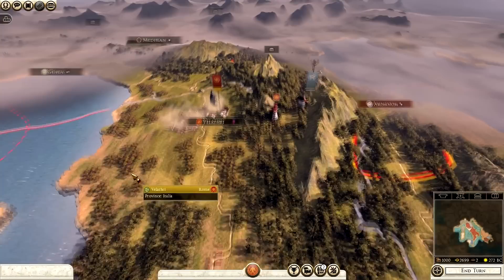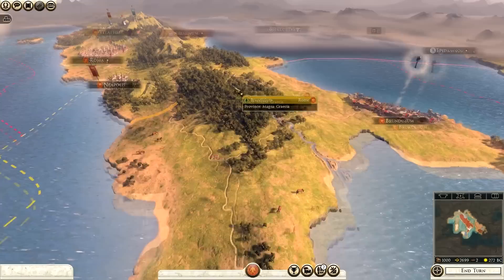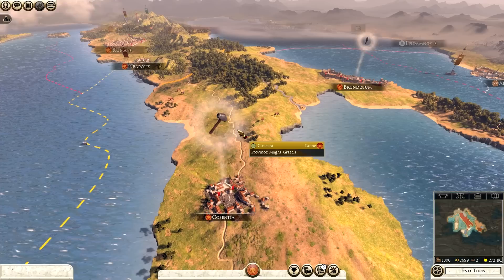We can actually upgrade Velathri - upgrade the village vineyard to a large vineyard for more income, expand the settlement, and add a villa to keep an eye on our food. That's basically it - that's pretty much the basics for Total War Rome 2. We had a bit of battlefield, a bit of campaign map, diplomacy, and all the basic stuff. I hope this tutorial helps you guys out. If you have any questions leave a comment below, and if you want a follow-up video just let me know. I've been Dragonheart the Prince of Wales - thank you for watching, until next time, goodbye.